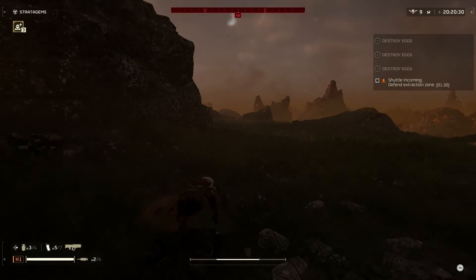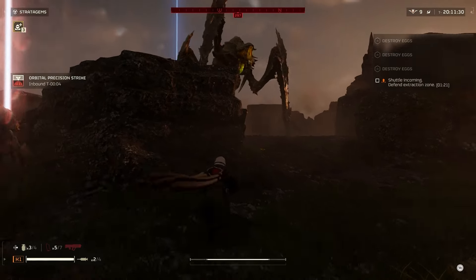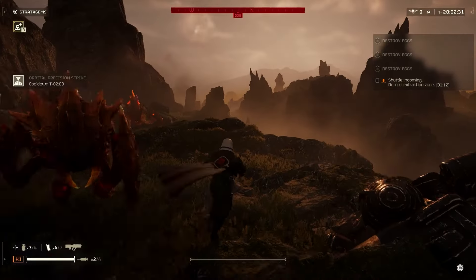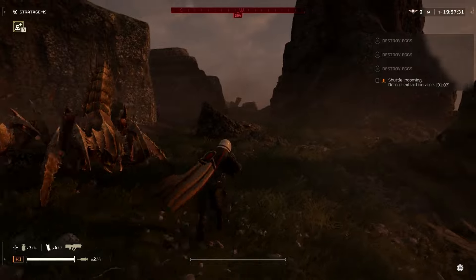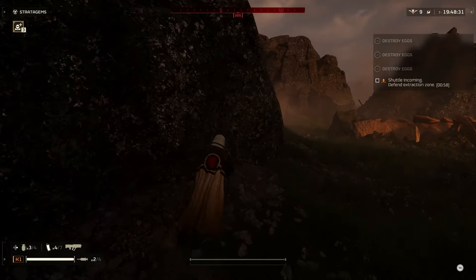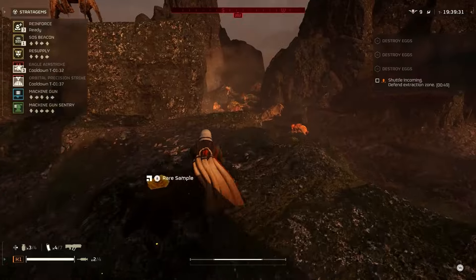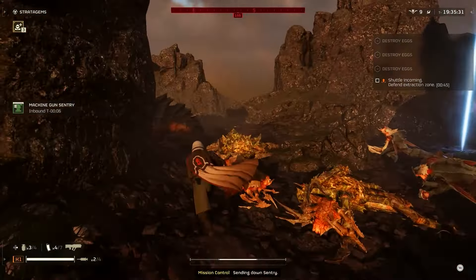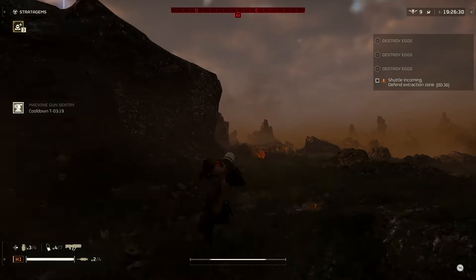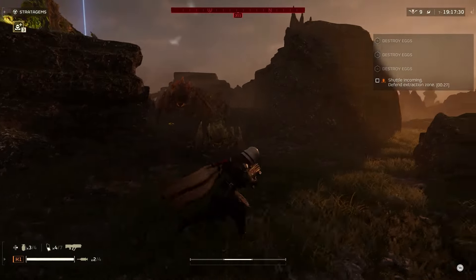Minute and 30 left — shouldn't be too bad, just going to run a circle basically. Let's do a precision because we'll have some feeding out from the top — that might get the charger. Seven. Did not get the charger unfortunately, but it'll be fun. If I could really just describe the strategy to excel at bugs, it would be knowing how to bob and weave and knowing your surroundings with the hunters. I use the guard dog or rover for quite a few games and became blind to worrying about hunters. Once I started this level 1 challenge I had to re-acclimate to always watching for them, because the rover is pretty clutch — it takes out hunters and also shriekers.